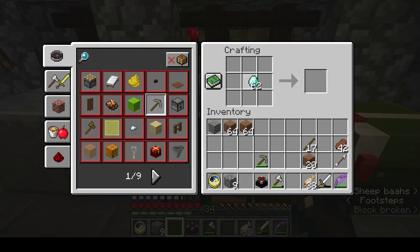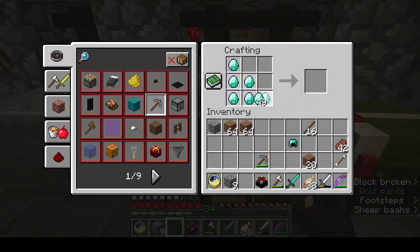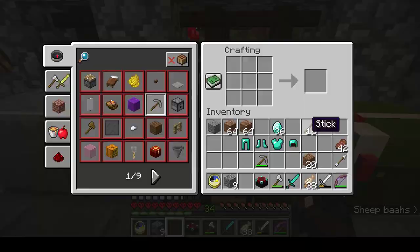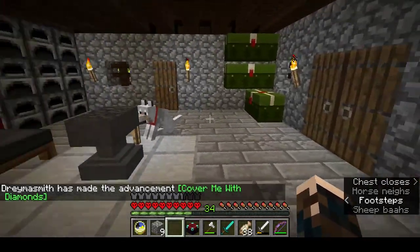The iron sword's nearly dead, so let's go with a diamond sword. And we may as well make all our armour — we've got enough. I won't be able to enchant it all now, but we can at least have it. There we go — covered in diamonds.